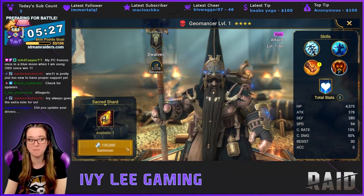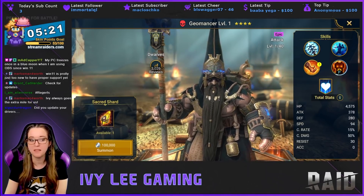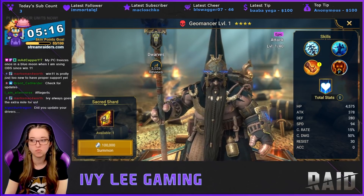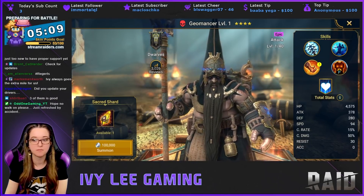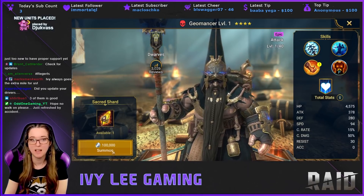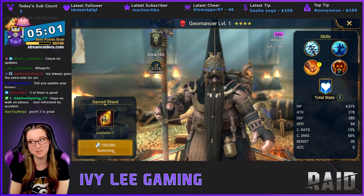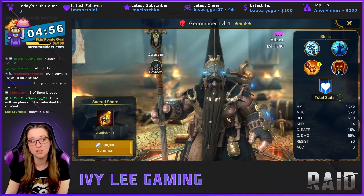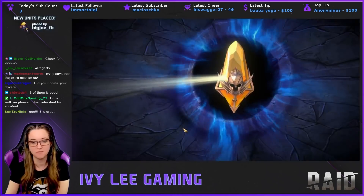Geomancer — I think I already have a dupe Geo, and I really don't know that I need a dupe Geo without a dupe Chamel. I haven't used Geo without Chamel yet. I mean, three Geos would be nice, but I need three Chamels too. Geo's the wrong affinity for one rotation, and Chamel we can't use on the next rotation either.